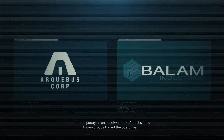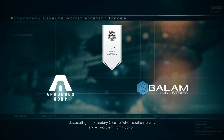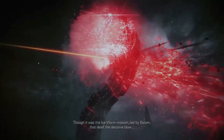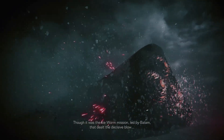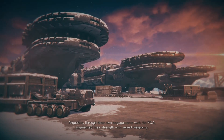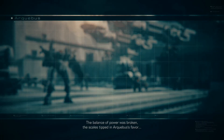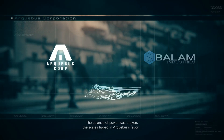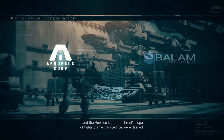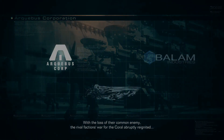The temporary alliance between the Archibus and Balaam groups turned the tide of war, devastating the Planetary Closure Administration forces and exiling them from Rubicon. Though it was the Ice Worm mission, led by Balaam, that dealt the decisive blow, Archibus — through their own engagements with the PCA — augmented their strength with seized weaponry. The balance of power was broken, the scales tipped in Archibus' favor, and the Rubicon Liberation Front's hopes of fighting an exhausted foe were dashed. With the loss of their common enemy, the rival factions' war for the coral abruptly reignited, and their bitter conflict burned with renewed intensity.